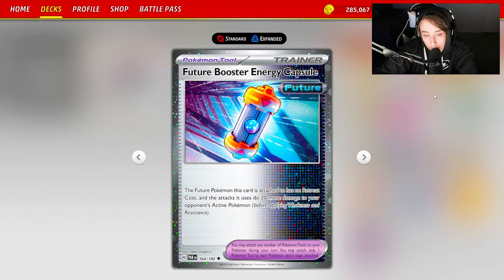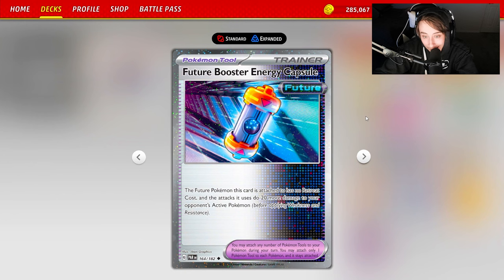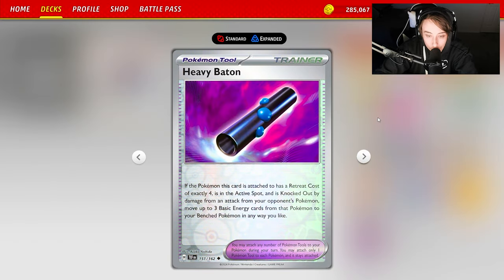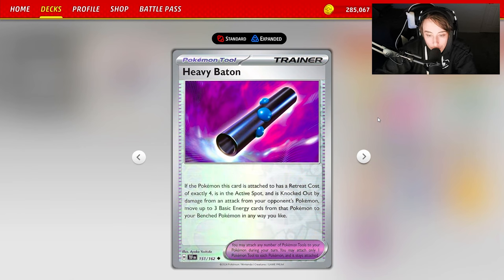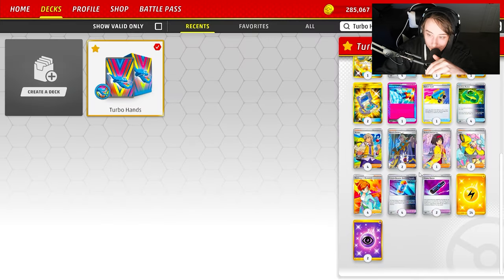We're playing four Future Booster Energy Capsule — this card gives future Pokemon free retreat and also gives them an extra 20 damage. So with four Iron Crowns out and a Future Booster Energy Capsule on Iron Hands, you're dealing an extra 100 damage, meaning that 120 becomes 220, which can one-shot things like Chien-Pao, Rotom, and really anything in the format that's not a Stage 2 EX. We also play Heavy Baton: if the Pokemon it's attached to has a retreat cost of exactly four, is in the active spot, and is KO'd by damage, move up to three basic energy cards to your bench Pokemon. If your opponent plays something like a Beach Court to change your retreat cost, Heavy Baton is turned off, but otherwise it's fantastic for moving energy around.